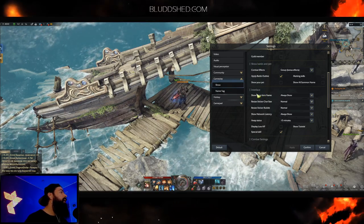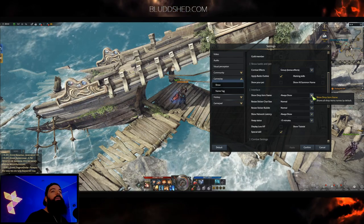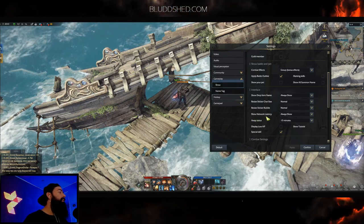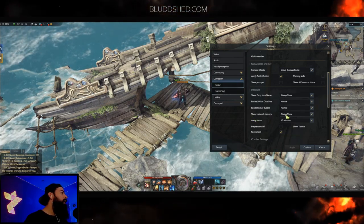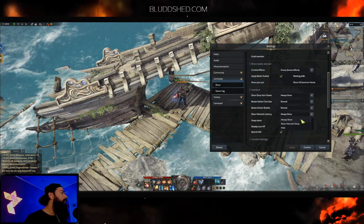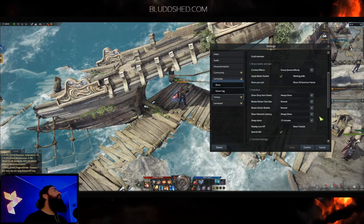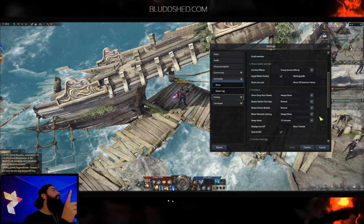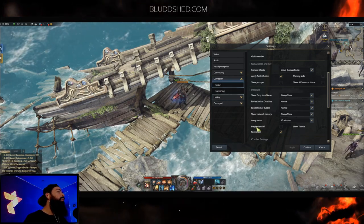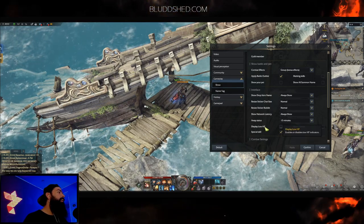Under Gameplay Show, scroll down to Interface. I always show item drop names — maybe it's an ARPG habit. If you want to see your latency or ping, enable Show Network Latency, click Always Show, and you'll see it in the bottom corner of the screen on the overlay.